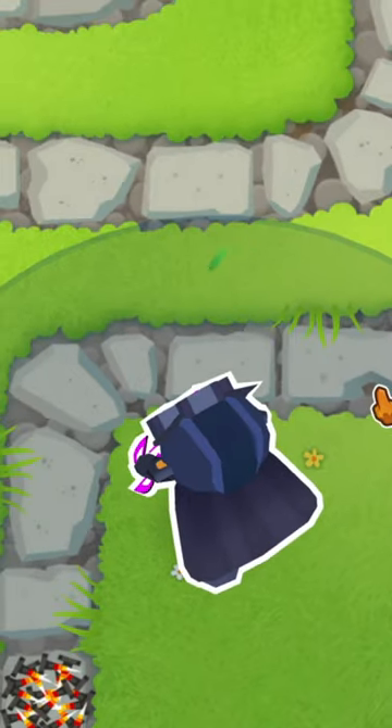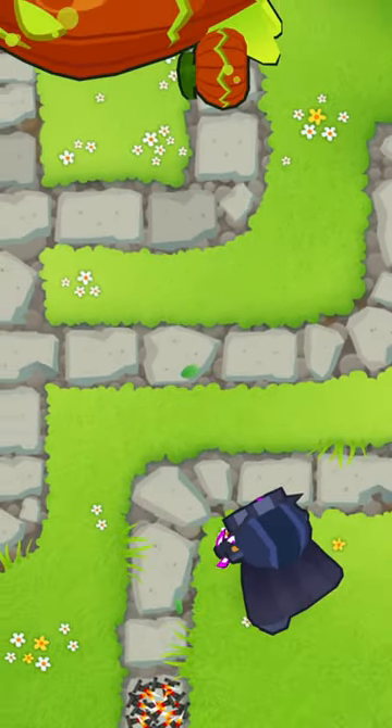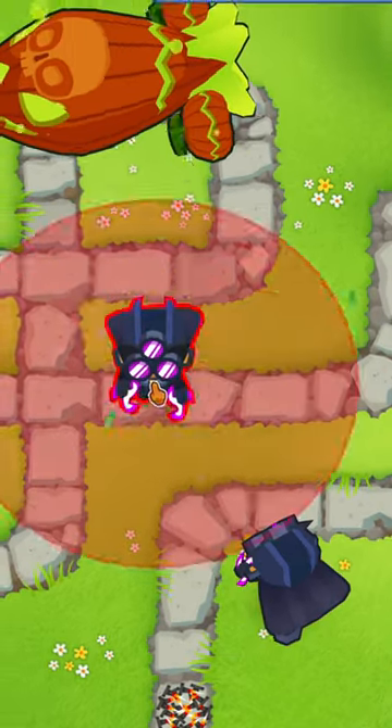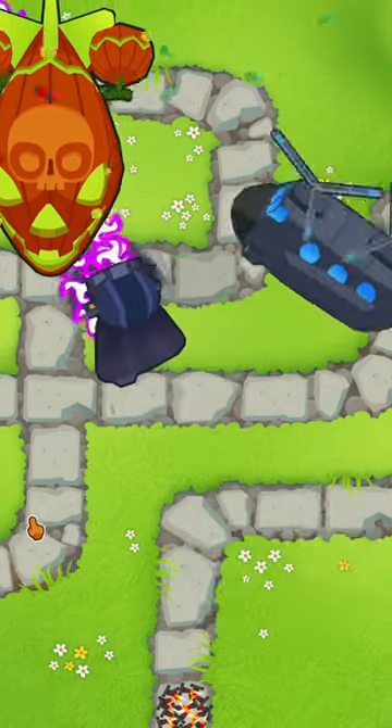The Dark Champion is one of the most powerful towers in all of Bloons Tower Defense 6, but his range is pretty small. So to utilize him more effectively, make sure you move him into place with a Support Chinook — that'll make him so much more effective and allow you to actually start popping these bloons.